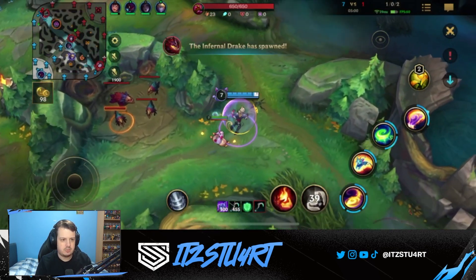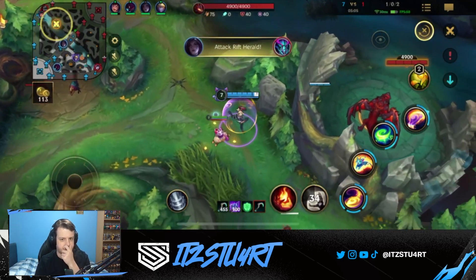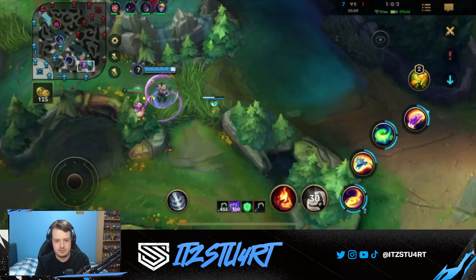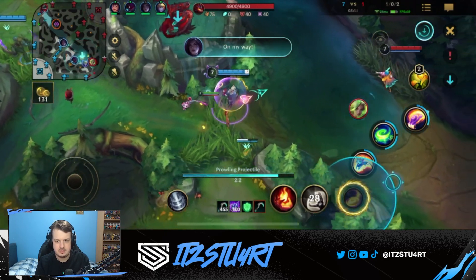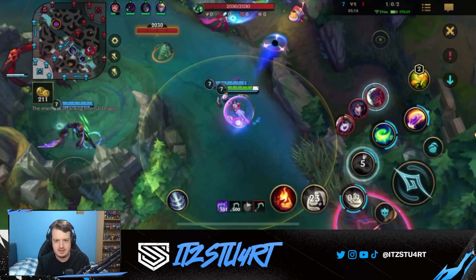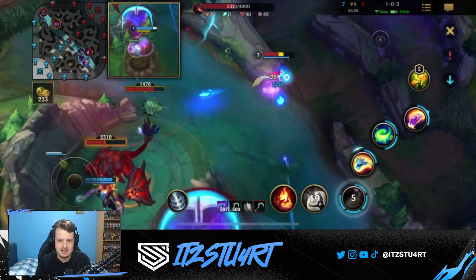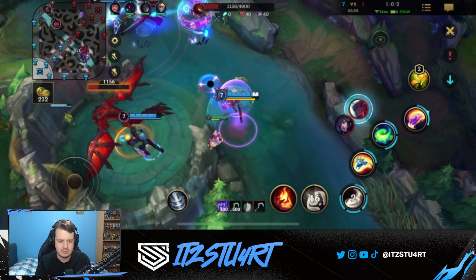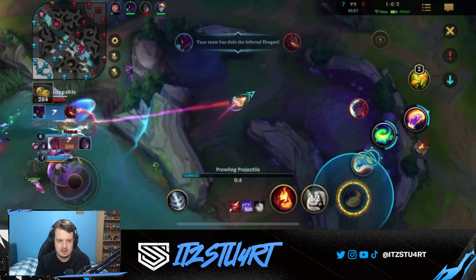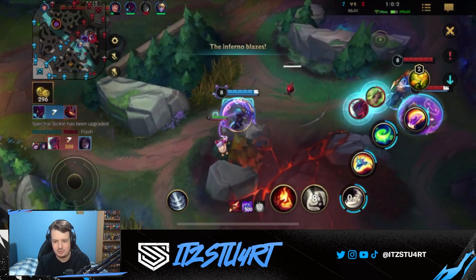Dragon and Herald are up. I don't think we're going to do too much with them for now - just ward it and head back down to the dual lane. We can do a little bit of damage to the Lulu, but the Zeri just dips over the wall - nope, not today. I'm staying on my Ezreal but I could go on Kha'Zix here as well. I know my Ezreal could play more aggressively. I tried to predict where the Yone was going but unfortunately couldn't land it.